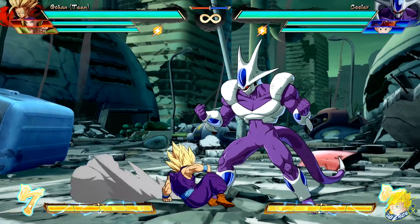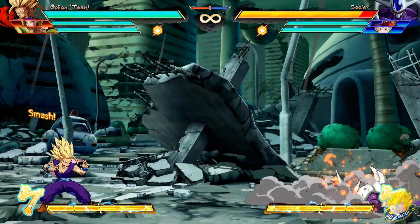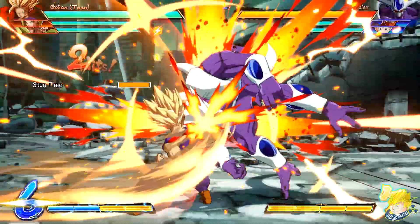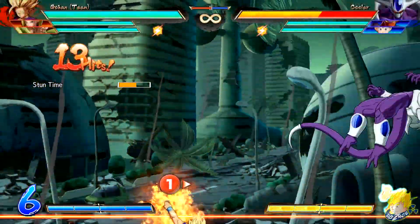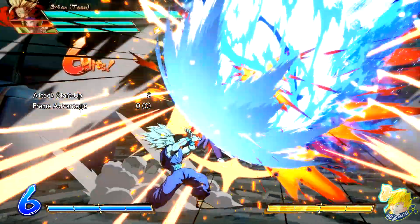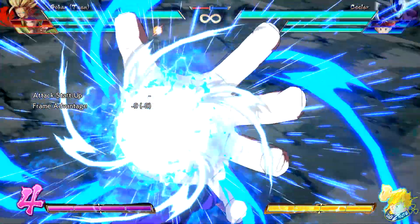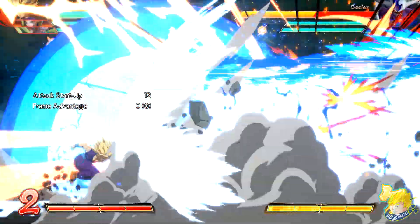Teen Gohan's crouching medium attack and standing heavy attack have increased distance moved during the attack. His crouching unique attack comes out faster. The Super Dragon Flight version has increased untechable time, meaning there's more time to do a follow-up once landed. His level 1 super is faster on startup. Same for his level 3 Father-Son Kamehameha — the attack startup time is sped up.